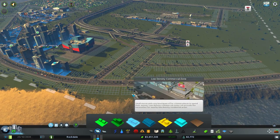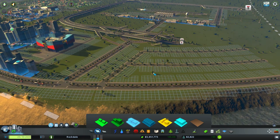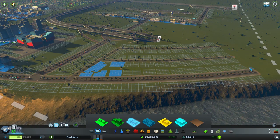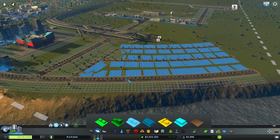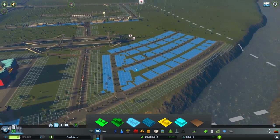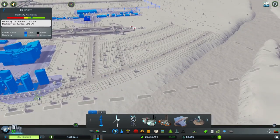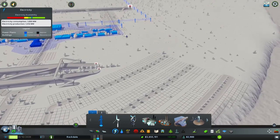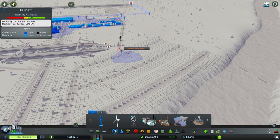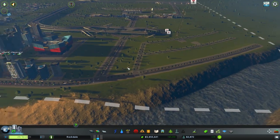Let's go with low density commercial — we're going to keep them off this avenue here. We're going to need to run probably electricity across from the backside there. Let's start zoning these in, let's just go ahead and zone the whole thing here, or at least from here to here. Let's angle the camera and it'll come in like that. So we've got that — that's going to be a nice little commercial district. Let's connect power from the backside. Hopefully they'll start building from the back first. So that'll be a nice little commercial district.